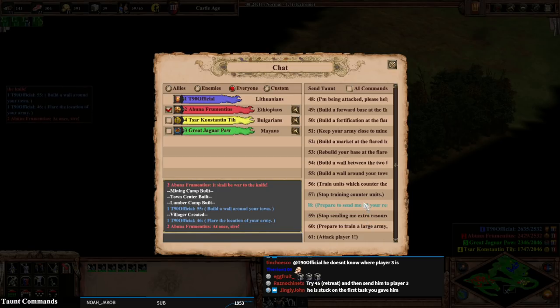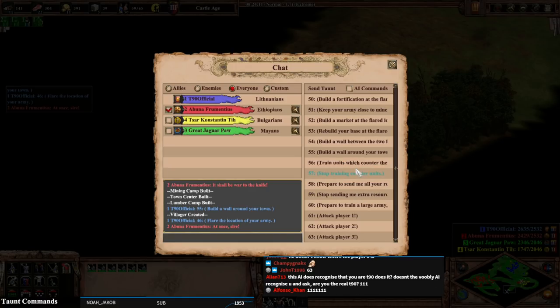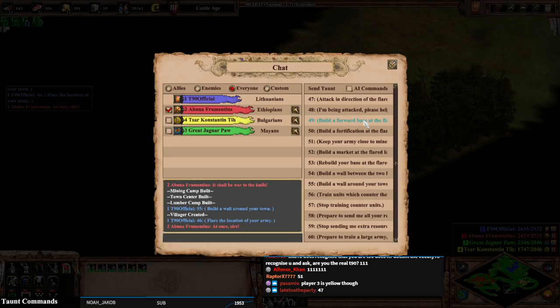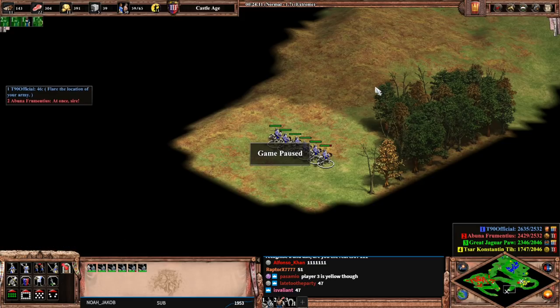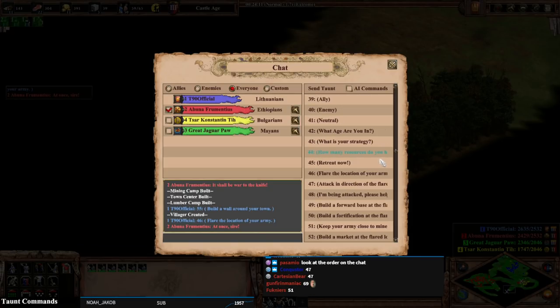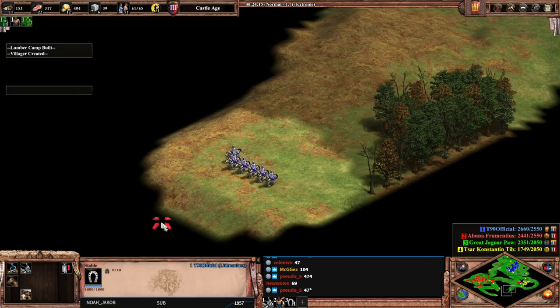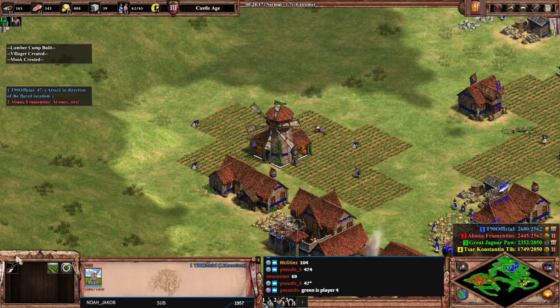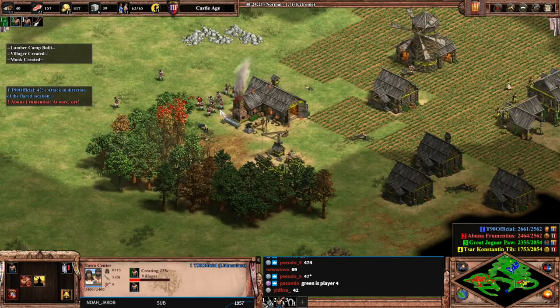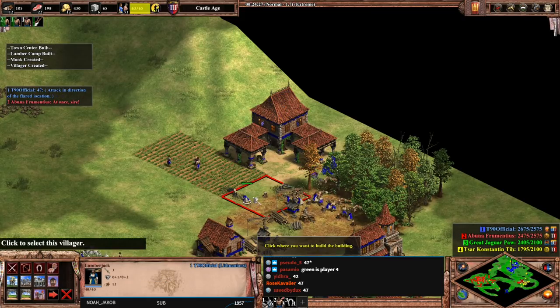Train units which counter the enemy — which one is it, chat? Not 63 — the one that's 'fight with me,' it's like 51. But I want 'attack at the flared location' — taunt 47. Attack in direction of the flared location. He just can't stop attacking that blacksmith, man. He's fixated on it. Houses.